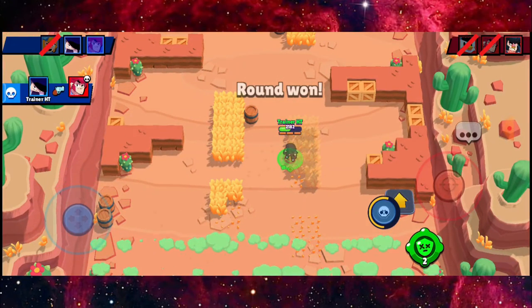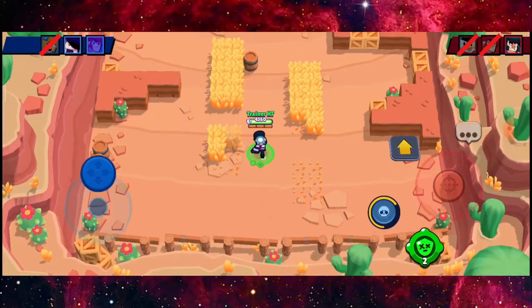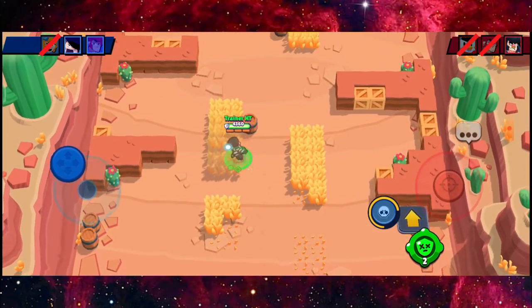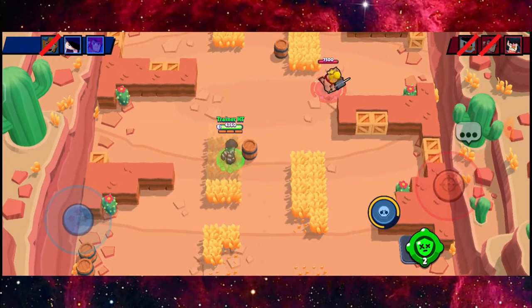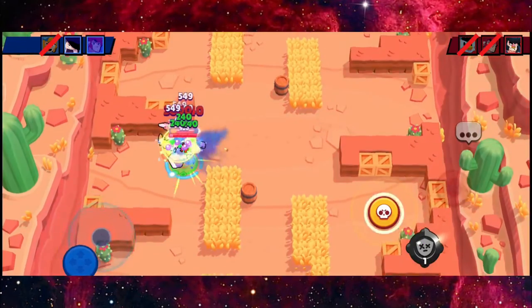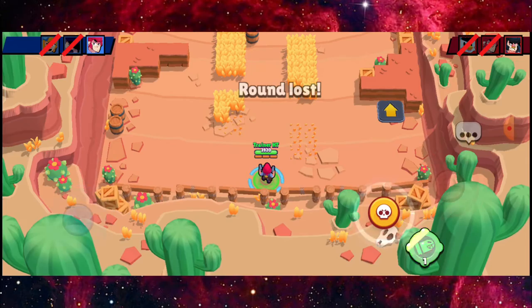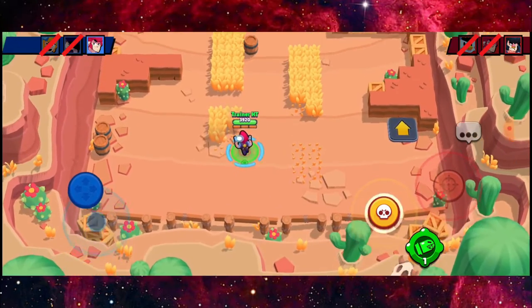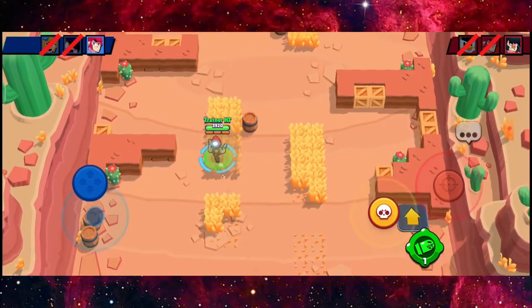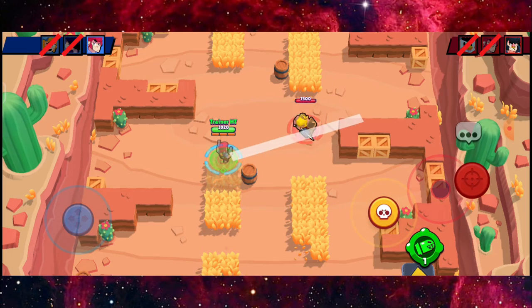Really, really easy round. Last but not least we have Bull — not the easiest brawler to deal with, but I think Edgar can handle it. Oh my god, left at 600 HP — not a good sign for us as a shooter going against a really high-damage individual.